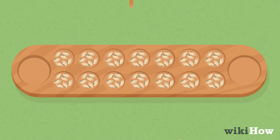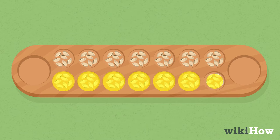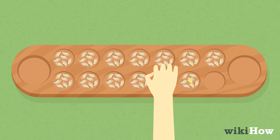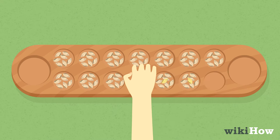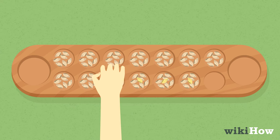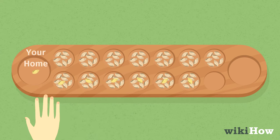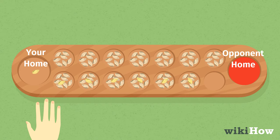On a player's turn, they scoop up all of the shells in any one of the holes on their side and drop one into the next hole to the left, followed by the next hole to the left, and so on until they run out of shells in their hand. Players always drop a shell into their own home — their home to their left — when they pass it by, but they skip their opponent's home.